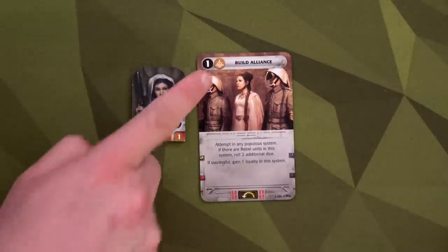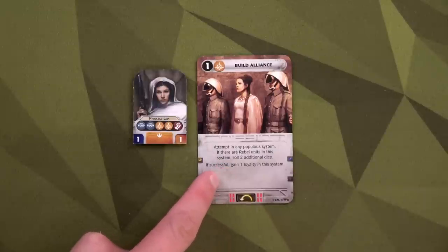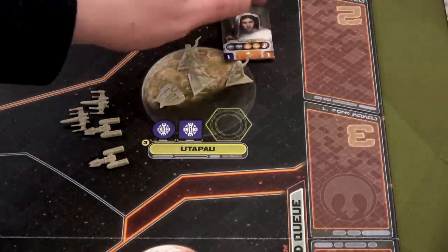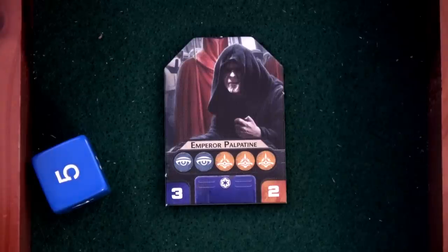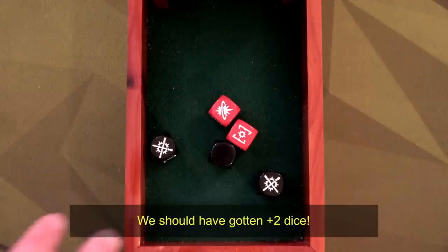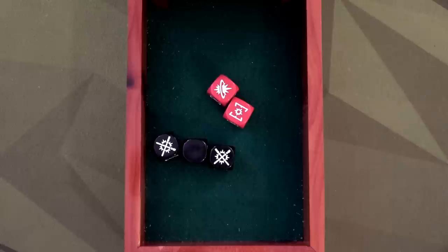Our next mission is Build Alliance. We need at least one diplomacy icon — Princess Leia has two. Attempt in any populous system; if there are rebel units in this system roll two additional dice; if successful, gain one loyalty in this system. We're trying at Utapau — if we gain loyalty there we can hold it and get a Mon Cal cruiser every time we produce. The Empire absolutely should oppose this, and they send Emperor Palpatine who has three diplomacy. We roll two dice to his three. We roll — one, two, three for them versus one, two, three, four for us — Senator Palpatine is just too good and we fail to gain loyalty.